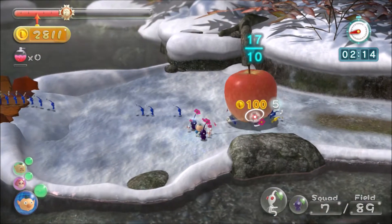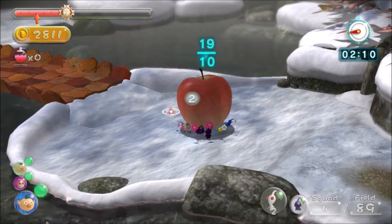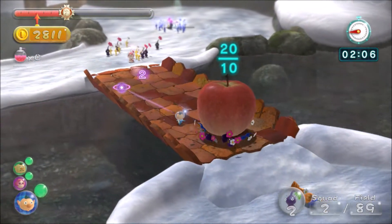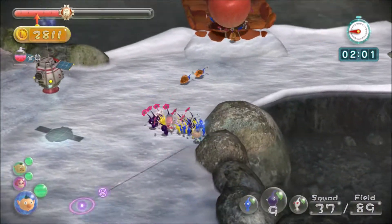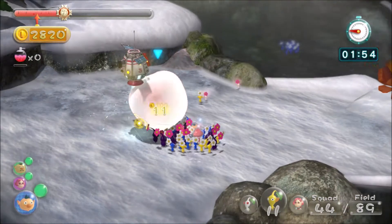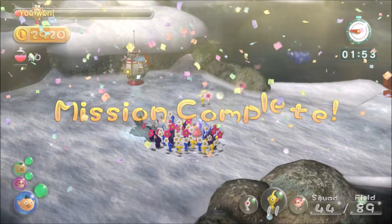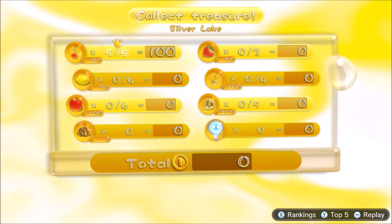Pikmin are really stupid with grabbing on — I thought they fixed this in 3 Deluxe but it's a little bit annoying. Pikmin run around an object and if they can't find anywhere to grab onto it, they just don't grab. What I think they should do is, after about five seconds of trying, rather than just not grabbing it, they should automatically teleport to a point where they can grab it. I think that'd be a really cool detail and would make the game more fun.